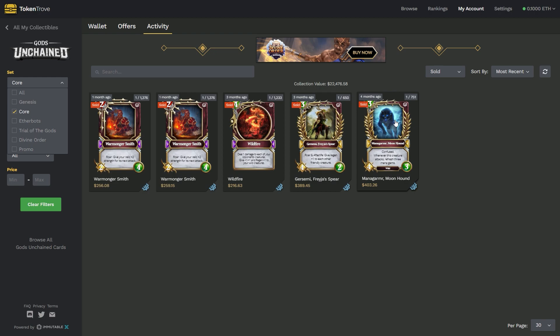For that reason I tried to sell all of my valuable core cards in that time period. Managarmor Moonhound I picked up for about $150 and sold for $400, and the same is true of the Warmonger Smiths.